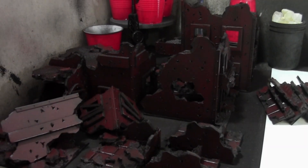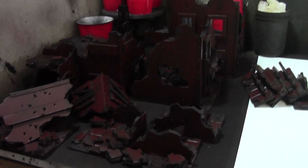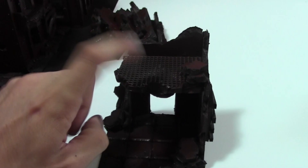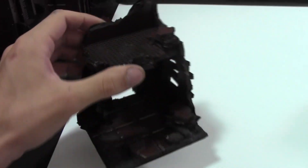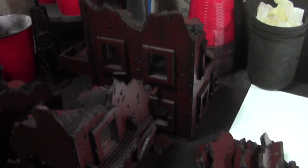Hi everyone, welcome to another Greenly Terrain Studio update. This time I have a set of industrial ruins that just got base coated with some red. They're going to be some orangey tan colors. They got metal grate for their second and third floors. They got boarded up windows, balconies.